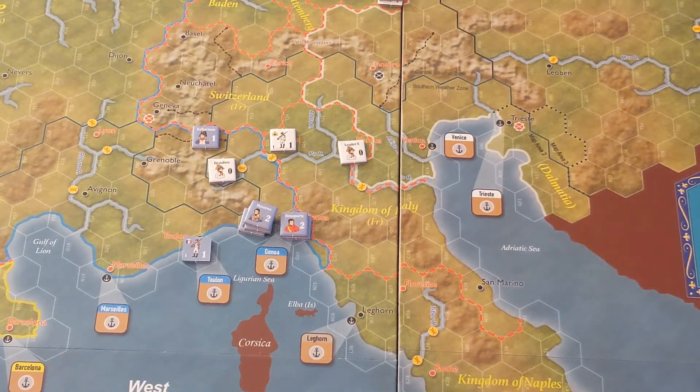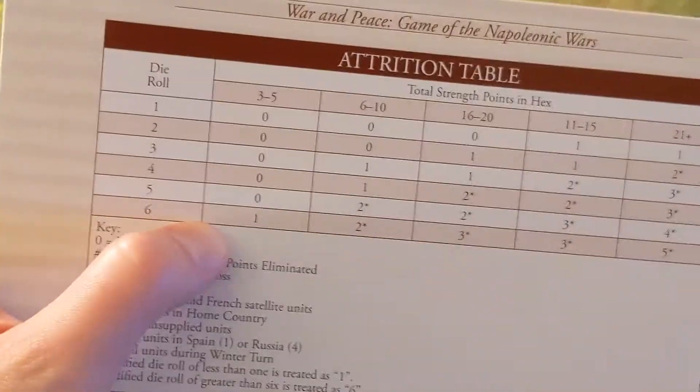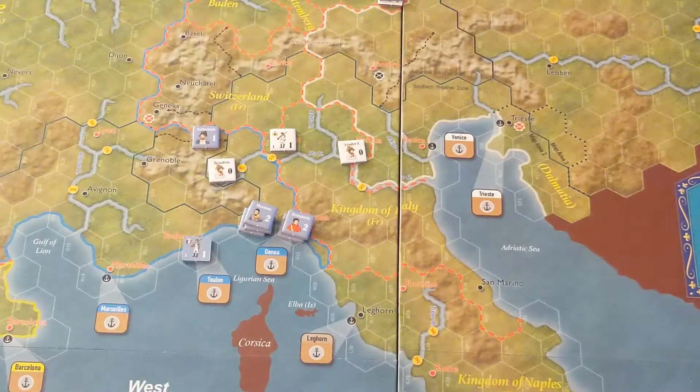Bonaparte has eight and is in Genoa, which is part of France, so minus two. He rolled a two, so he's good for attrition. Then we've got Kellerman with four strength points. Minus two means the highest he can roll would be zero, so we're not even going to roll for Kellerman.